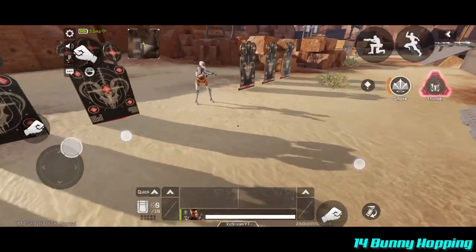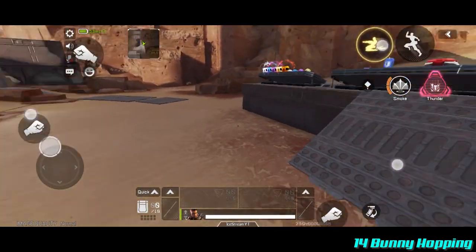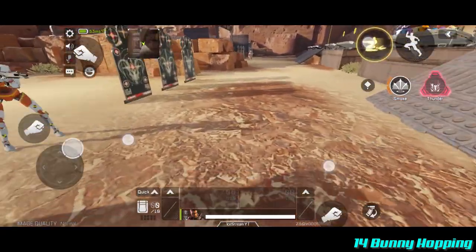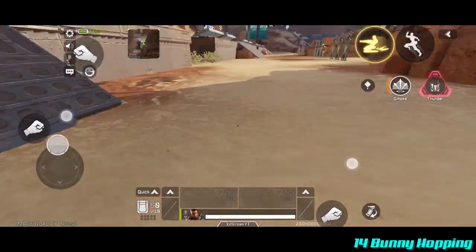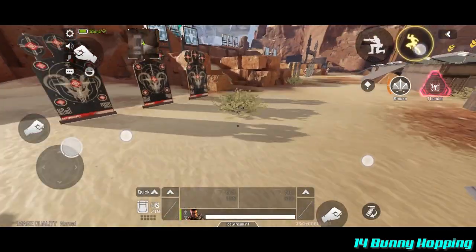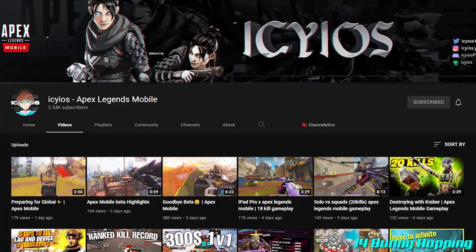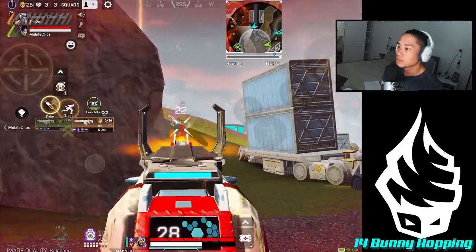Last but not least: bunny hops. They're simple to do a couple of times, but some players mastered doing them infinitely back in soft launch. In effect: go into a slide, jump, and as soon as you land back down, crouch again, then jump again. You can easily do this two or three times before the game force-slows you down. Back in soft launch, players could exploit this by adding angles. A friend called Icy has mastered infinite bunny hops and made an awesome guide — he's one of the best players in the world, so definitely worth checking out.